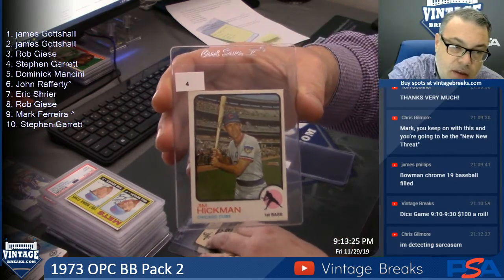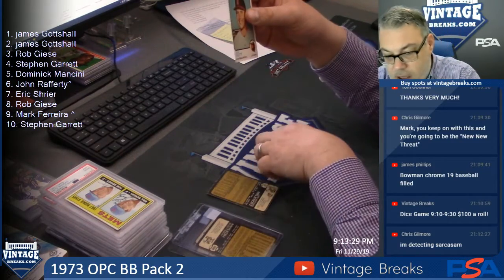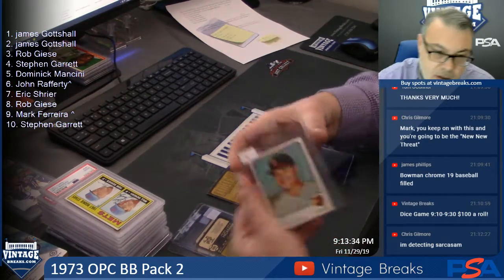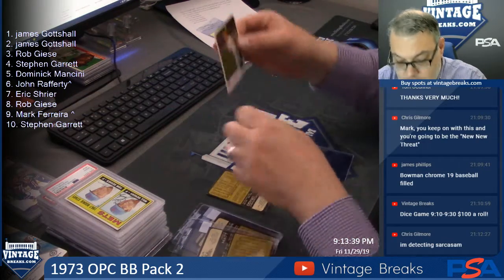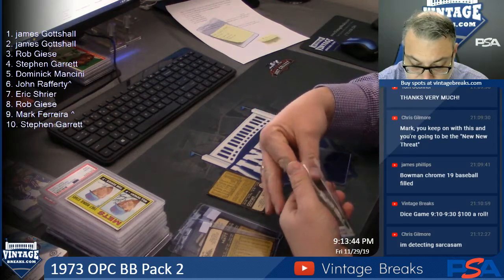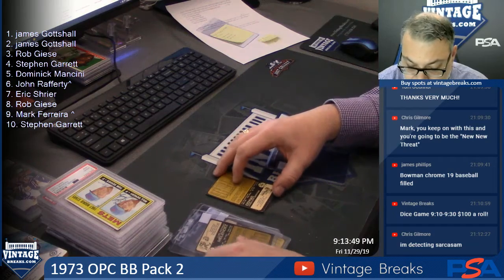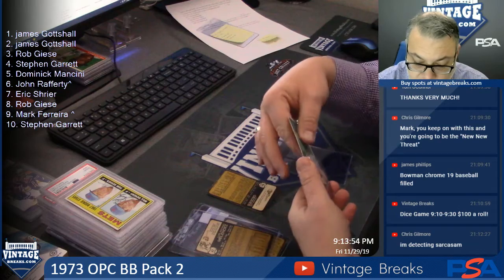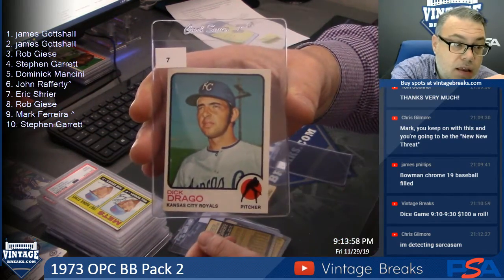You got 17 minutes. Top card is a Tom Seaver PSA 2 rookie card. Bottom is an SGC 1.5 Sandy Koufax rookie — that was for Dom. John Rafferty. Luis Melendez. Dick Drago. Dick Drago for Dr. E. Rob G.